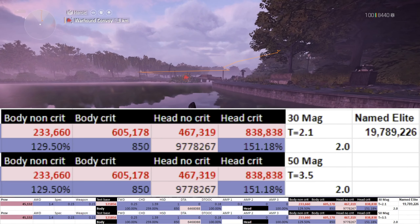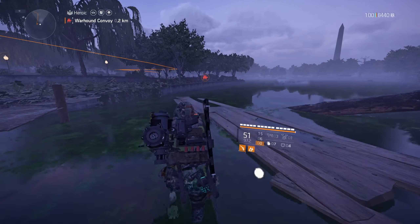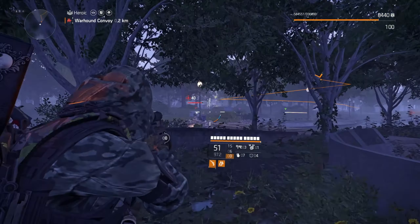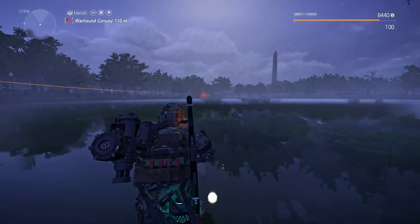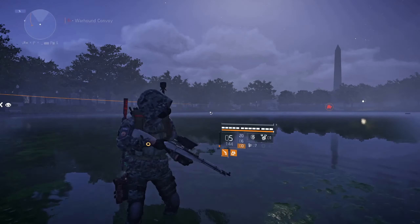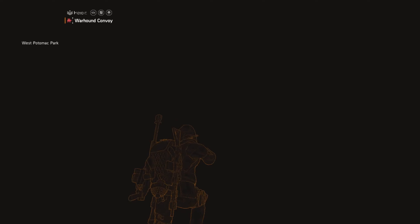Now, depending on your weapon talent — specifically having less rounds in the magazine — this can actually net you a quicker TTK. Case in point: Optimist. Optimist kind of lies — it says it scales per 10 missing ammo, but it doesn't; it scales per missing bullet. So if you have fewer rounds in the magazine, you get a higher DPS jump per bullet missing, which means having less rounds would give you a smaller time to kill because you're getting higher DPS increments per stack of Optimist, and you're hitting those 10-round margins quicker.